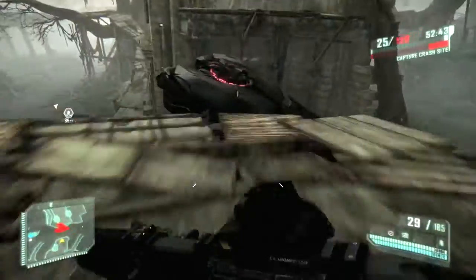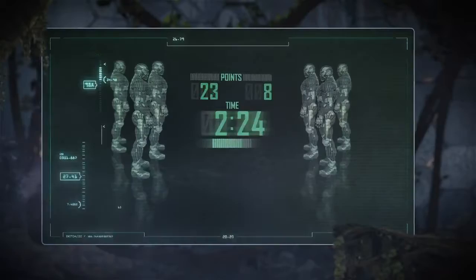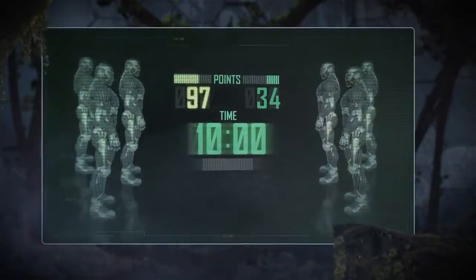Take control of the Pinger and use its devastating firepower to overwhelm the other team. It is possible to destroy the Pinger or jump on top to remove the current pilot with force. The team that accumulates the most points at the end of 10 minutes or up to a score of 150 wins the round.